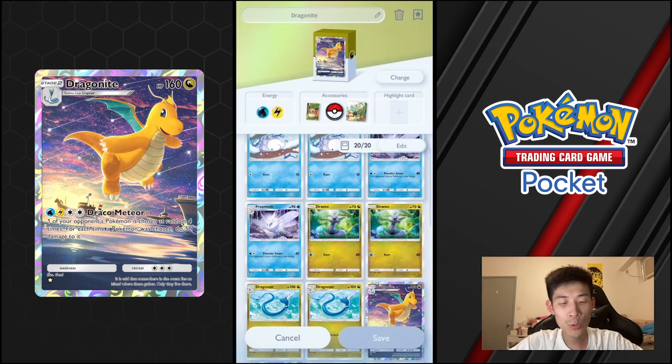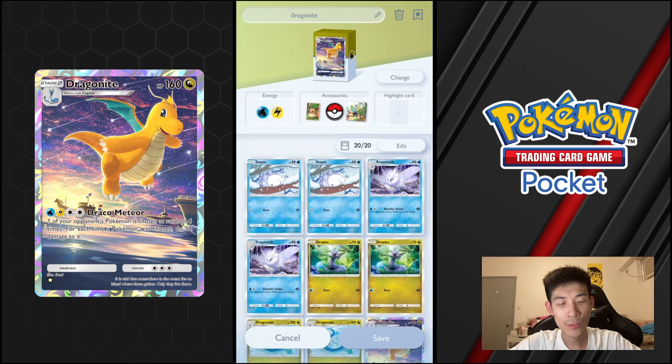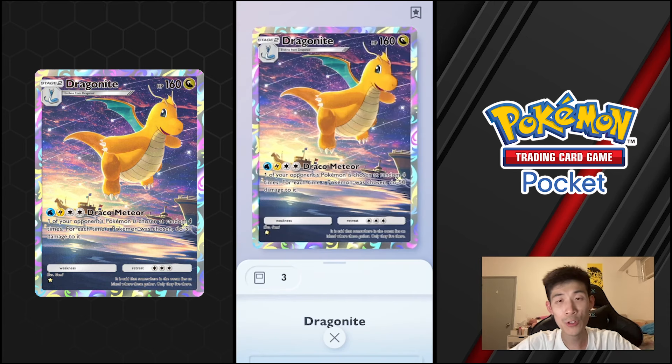We're running 2-2 of the Snom line and 2-2 of the Dragonite line. Pretty self-explanatory. You really only need one Dragonite out. There are times when I've needed to get a second one out and the game stalled long enough for me to do so, but for the most part one is enough to end games.